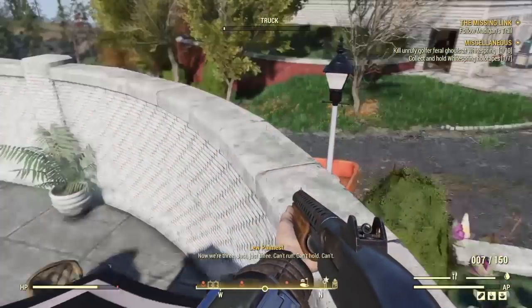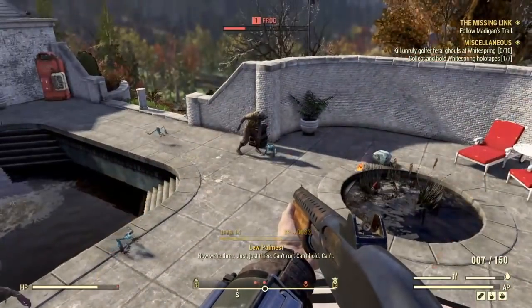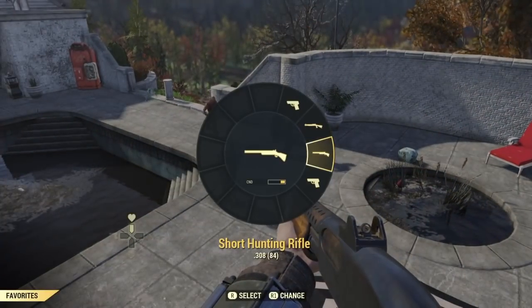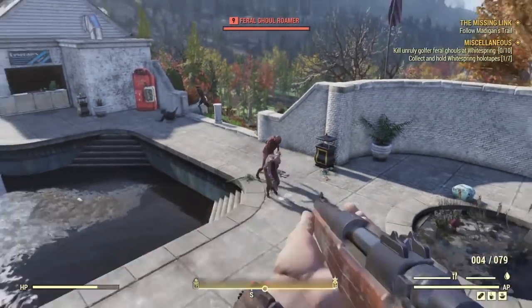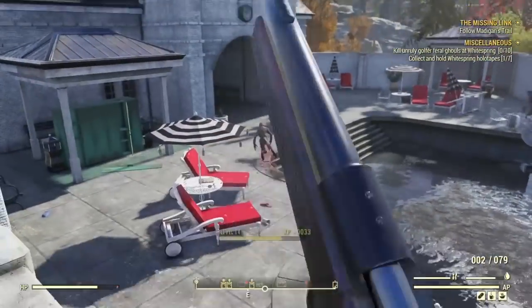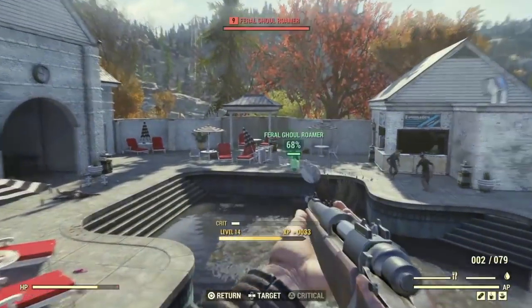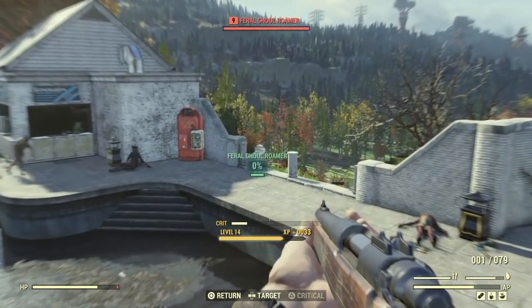This truck here is a good way — if you can attract them towards the truck — to get a bunch of kills at once, but of course you don't always have to do that. Instead, here I pull out my hunting rifle and start picking them off one by one, which does take a minute, but you get 33 XP per kill. There's probably around 20 or 30 ghouls, so you do the math — it's quite a bit of XP.